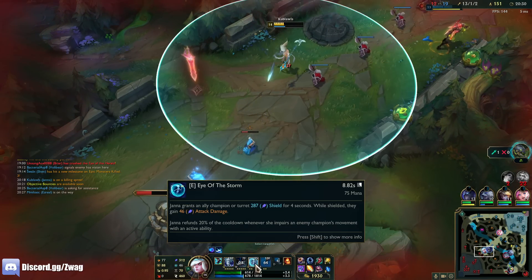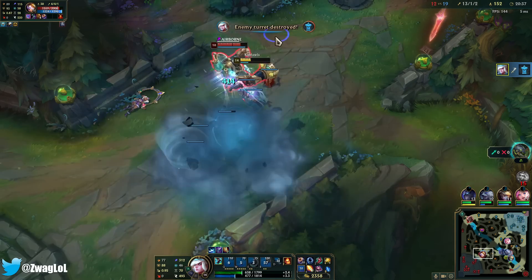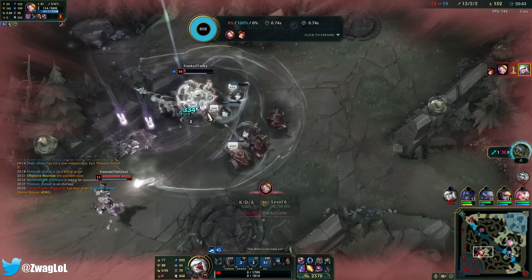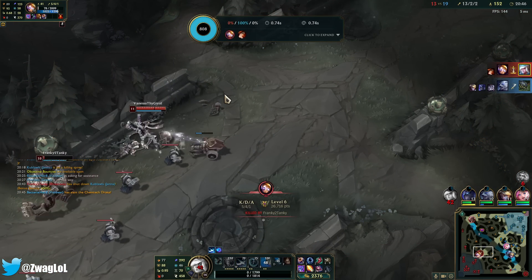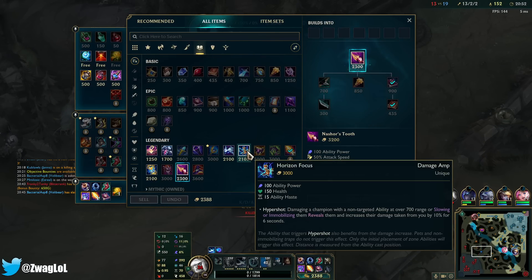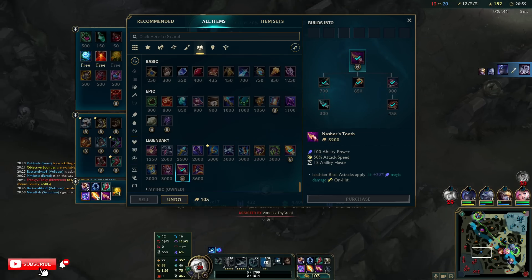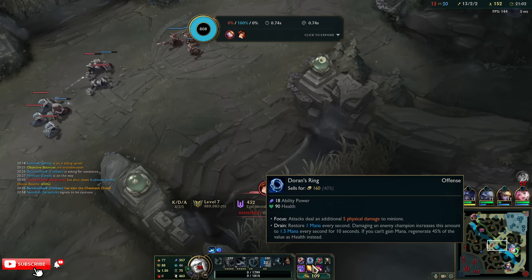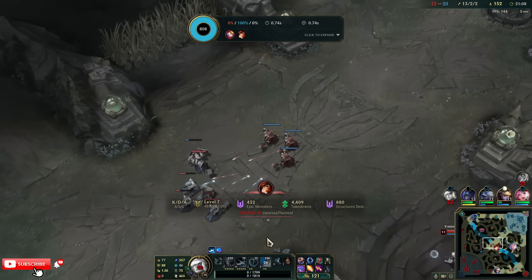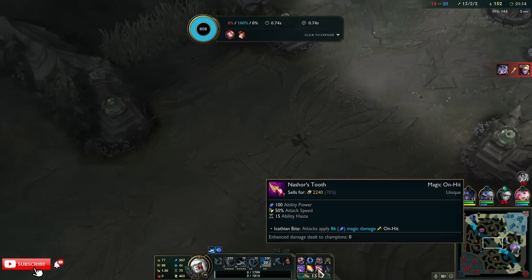How much AD am I giving — 46 AD. They did nerf her base AD but I should be able to kite this guy. I didn't get the auto — I should have ignited because he cancelled my auto attack, but that won't happen with Nashor's attack speed. Horizon Focus wouldn't be terrible either for 10% more damage but I think this is better. Yeah, going Magistrate's then Death Cap if we even make it there. 86 on-hit, so over 300 damage on the auto that comes after W.